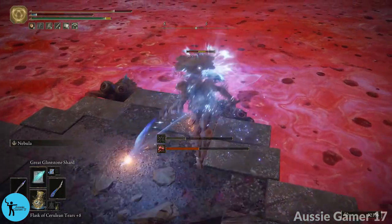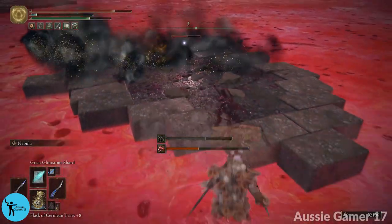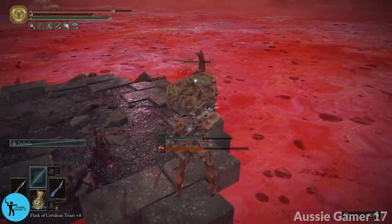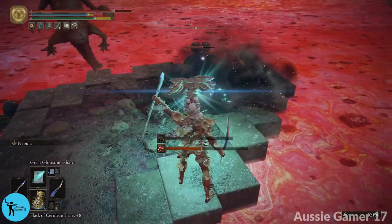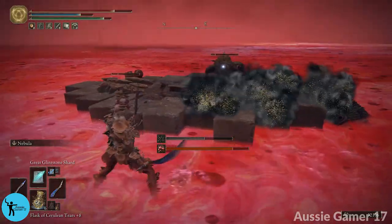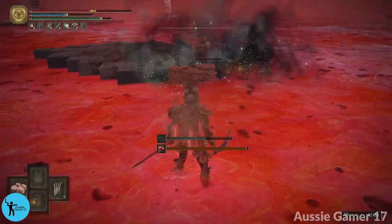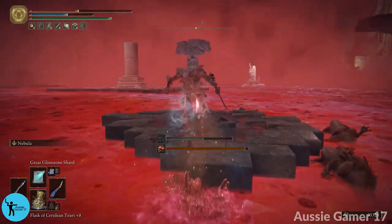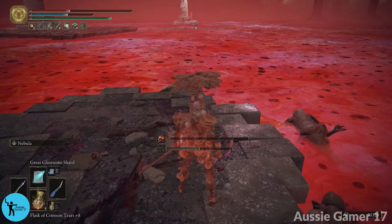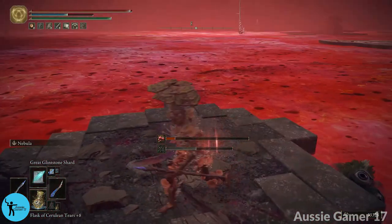Back at the grand cloister. The way to continue exploration is down there, but we haven't taken care of the boss back up here and a couple other things. So we head back up, cross the river, and grab some loot — more preserving boluses. Looking northwest at a structure, we need to go in there. Have the cleanse spell ready and use it as needed. Inside there's a chest with nomadic warrior's cookbook number 22.